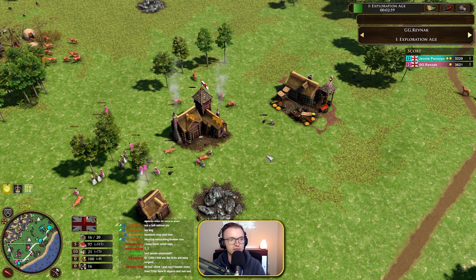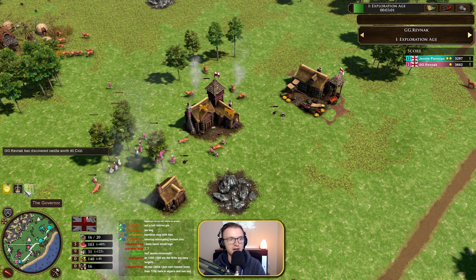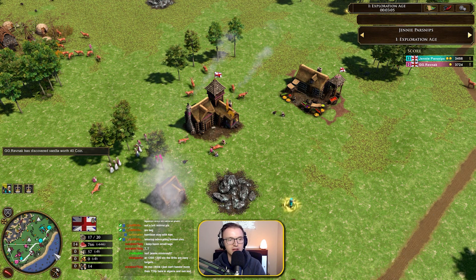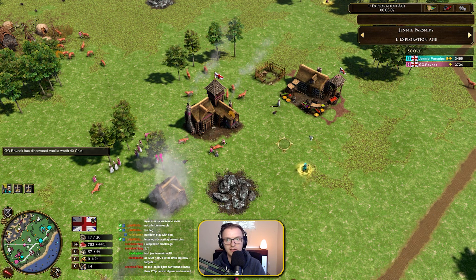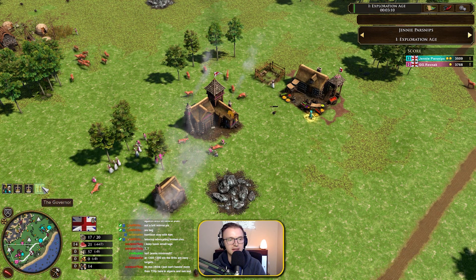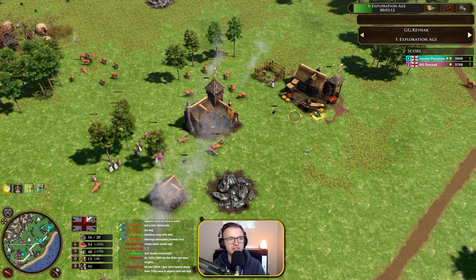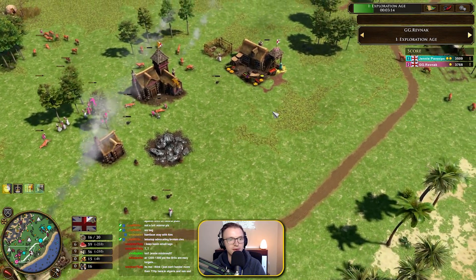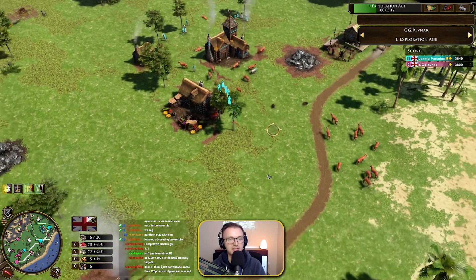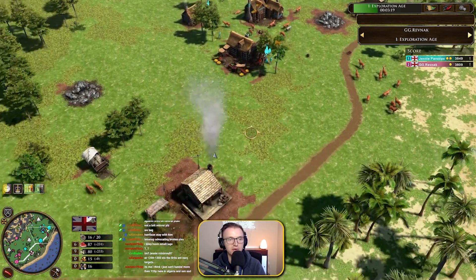There's a transition over to Wood in the Age Up with the Governor. It looks like Jenny is going to be aging up just about now, so a little bit behind and also going for the Governor. Very mirror throughout. I'm really interested to see how this plays out with the whole Greenwich Time opening.